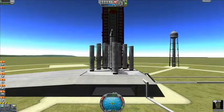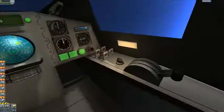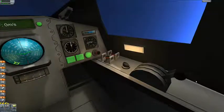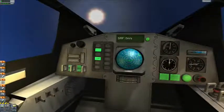Down here you can see Jebediah Kerman. This is us looking as he can look. You've got a little throttle there, so you can actually control the spacecraft from the inside and press buttons. I think. Maybe. Sometimes.